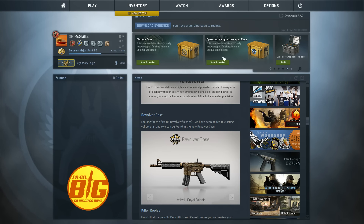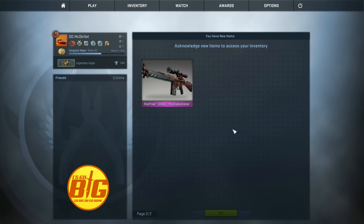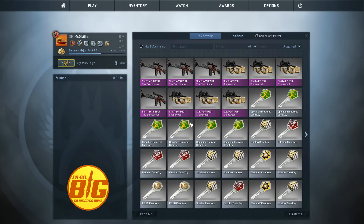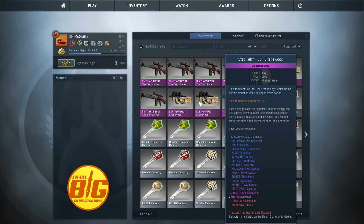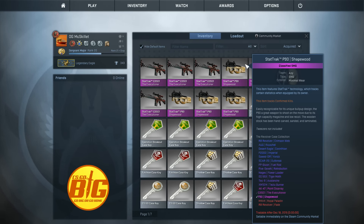What's going on guys, McSkillet here with another CSGO video. Today we're going to be doing a really risky trade-up contract trying to get the new StatTrak Factory New R8 Revolver Fade. I basically put together a set of skins to trade up that would be able to get this at the lowest price.